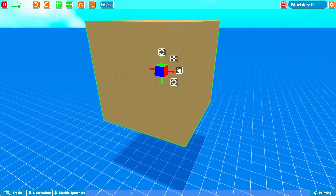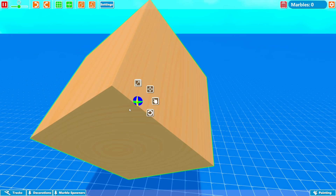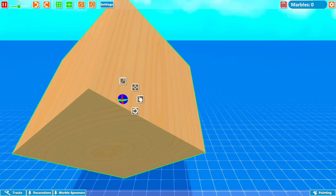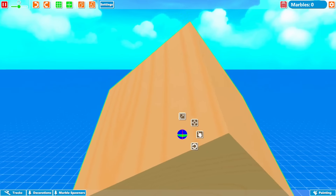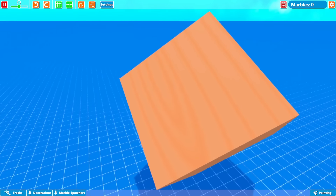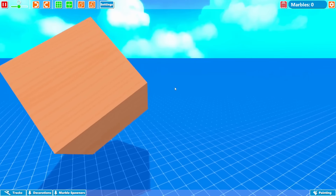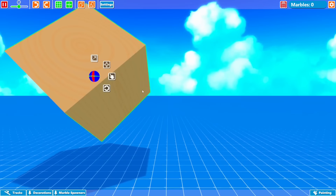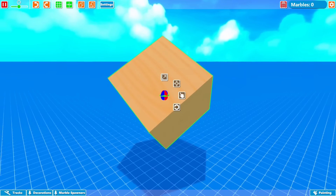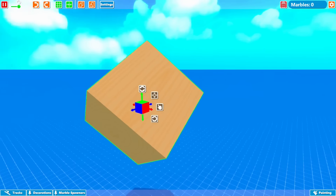That looks about good I think. We might make it smaller or bigger, I'm not sure yet. Probably gonna change the angles on it as well, something like a few that way and a few this way. I want to try to get the points up towards the top and the bottom. Anyway, let's go ahead and get started.